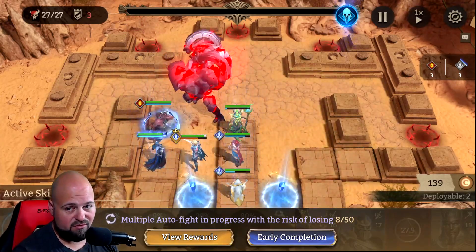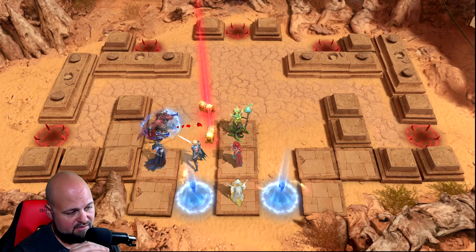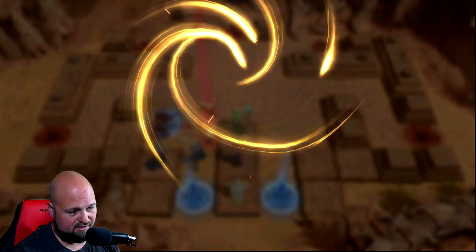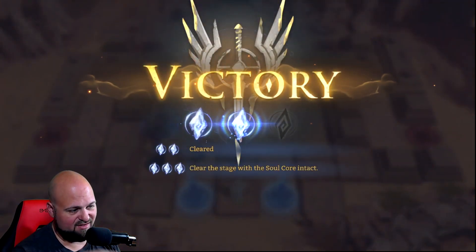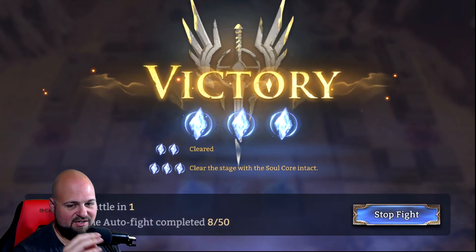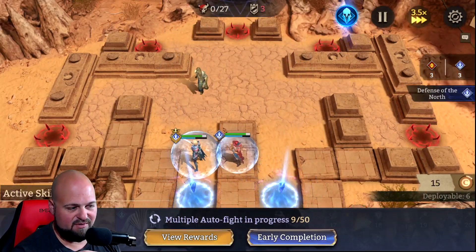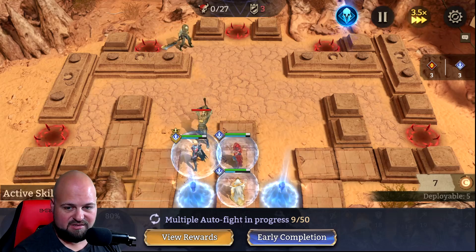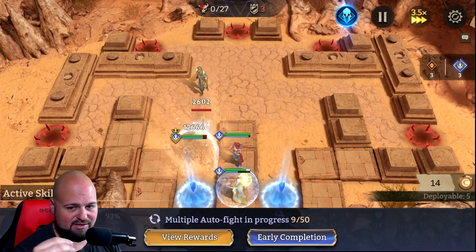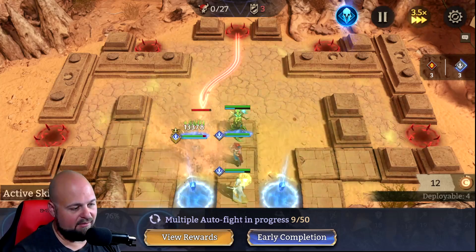Because the shriek will one-shot your heroes. You also have to be careful if you use Regulus. I tried using Regulus on the left here, and his shield also distributes the damage dealt, so he was taking additional damage and the shriek was still one-shotting him. So that didn't work out.